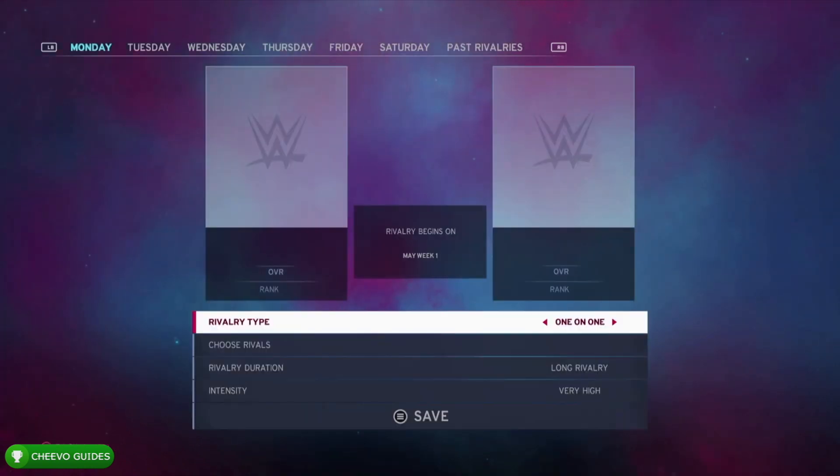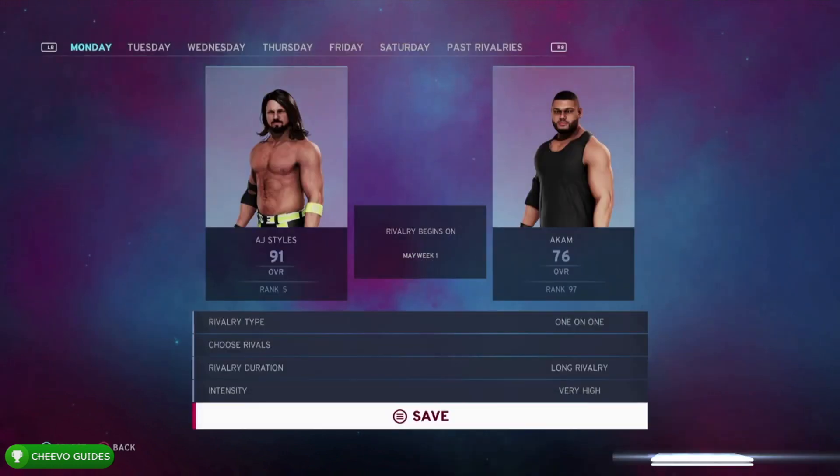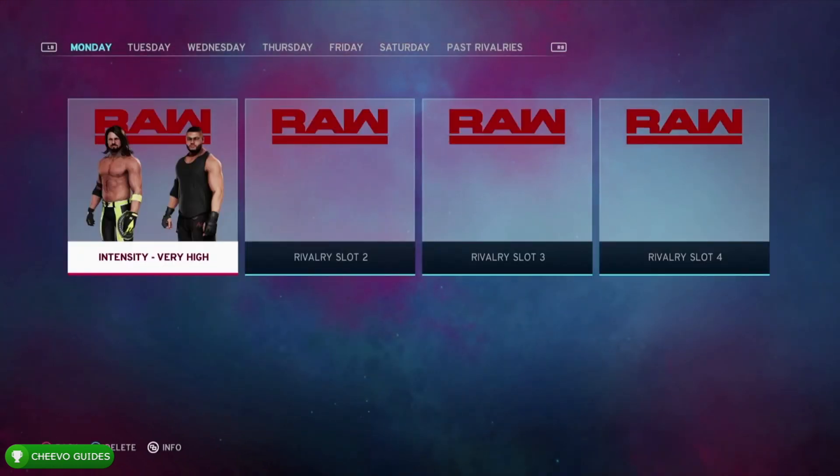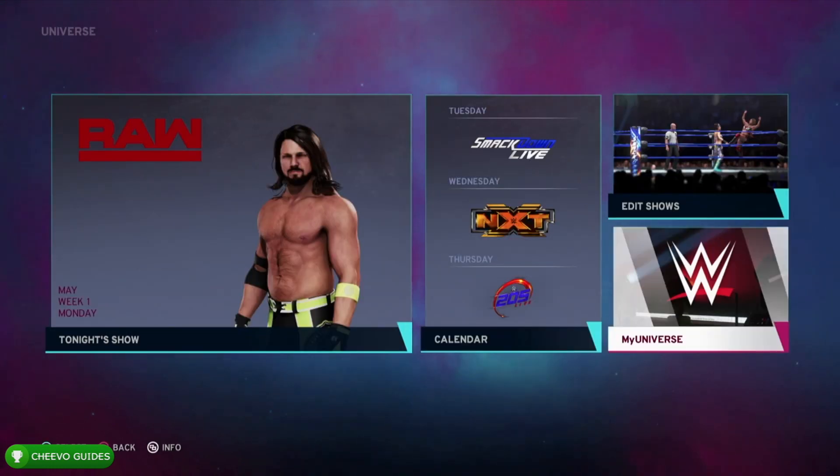We want to set up a rivalry so we can get the Fighting Words achievement. Go ahead and start a new rivalry and we're going to pick the first two players available, which would be AJ Styles and Akam. Go ahead and save that — I'd recommend picking the same characters I picked just to be safe.